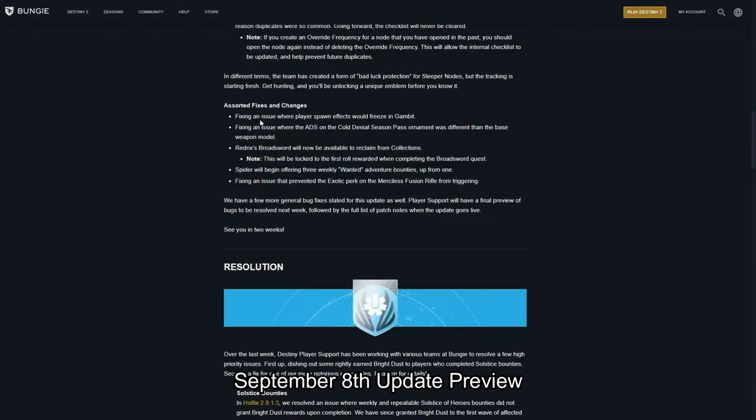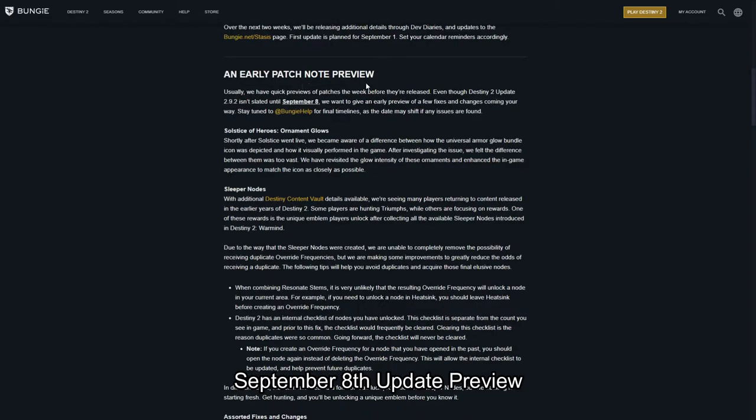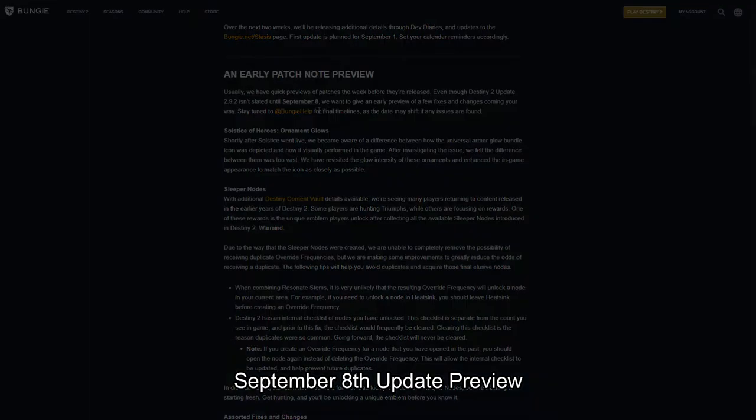Some other fixes coming in the September 8th update: they're fixing an issue where player spawn effects would freeze in Gambit, fixing the ADS on the Coldenheart season pass ornament being different than the base weapon model, Redrix's Broadsword will now be available to reclaim from collections locked to the first roll rewarded when completing the Broadsword quest, Spider will begin offering three weekly wanted adventure bounties up from one, and they're fixing an issue that prevented the exotic perk on the Merciless Fusion Rifle from triggering.